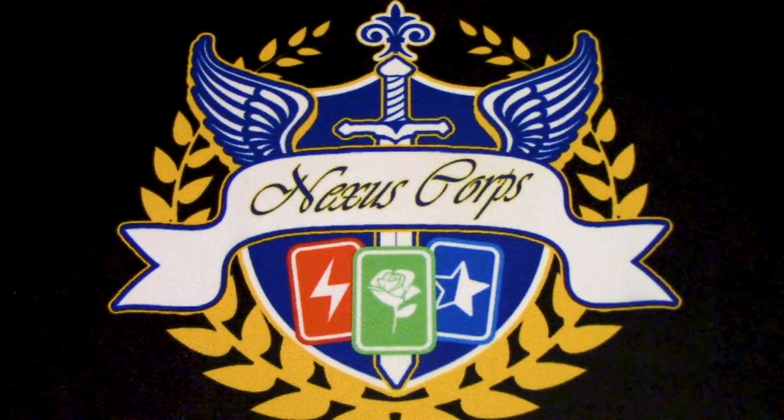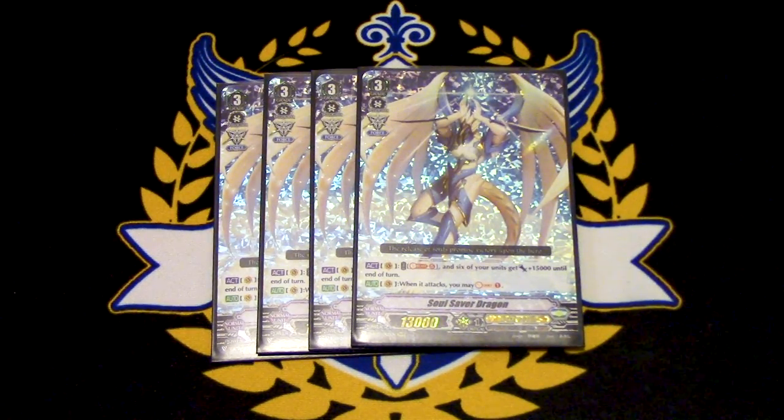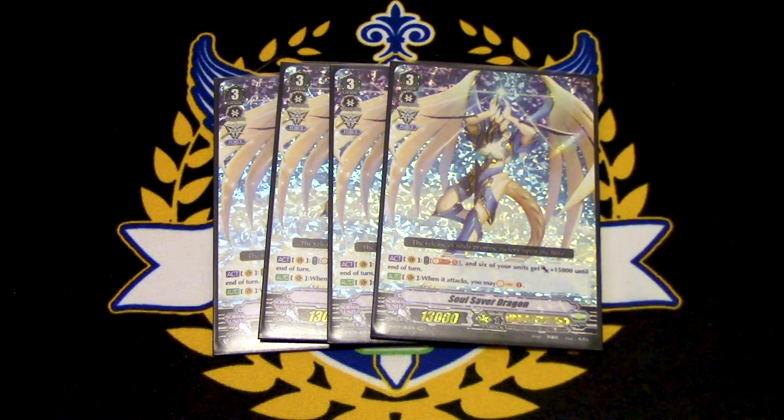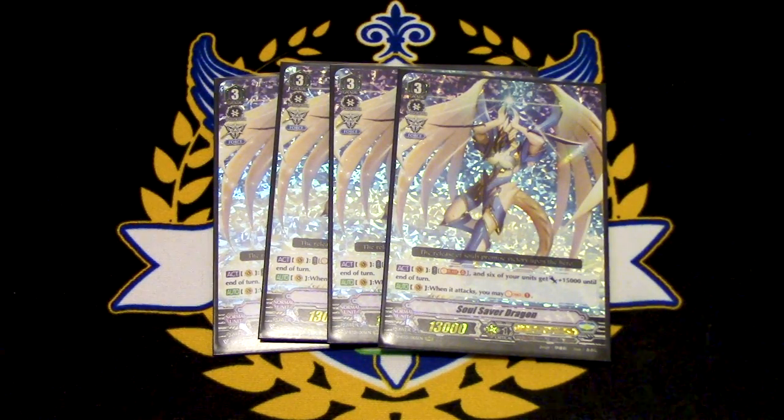We're going to be running four copies of Soul Saver Dragon. Soul Saver Dragon is basically what the deck is focused around. Its skill is when it attacks on the Vanguard Circle, you may Soul Charge one. Then as its other skill, you Soul Blast five and six of your units gain 15k until end of turn. The whole point of the deck is for this to be the finisher, and you want to be able to do it multiple times, so you'll have a lot of Soul Charge engine throughout the game.